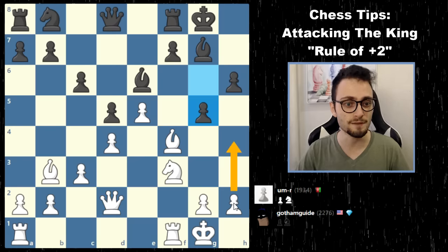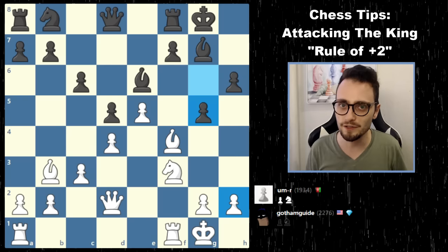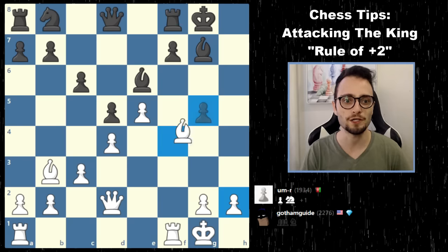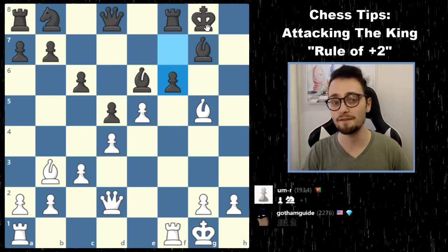I could have moved my bishop and then played something like h4, but sometimes when you have a substantial piece advantage, there's a sacrifice looming. Here, knight takes g5 — crash right through. After hxg, bishop g5, my idea is that if the queen moves away, I play bishop f6 and queen g5, and the king is just dead. So here my opponent played f6.